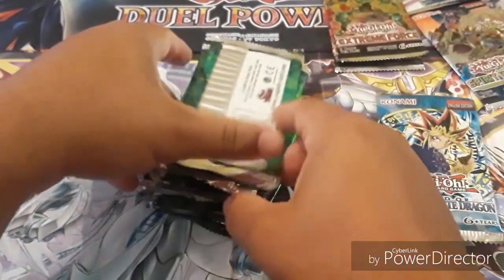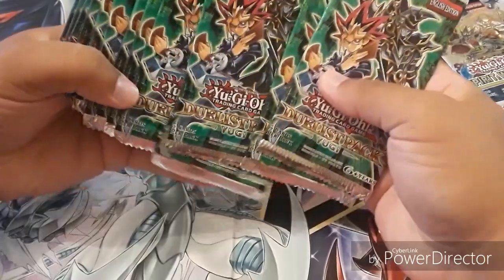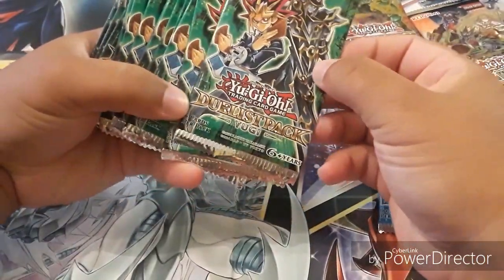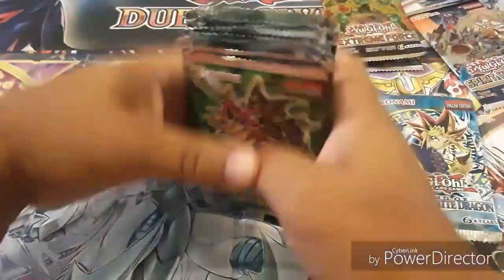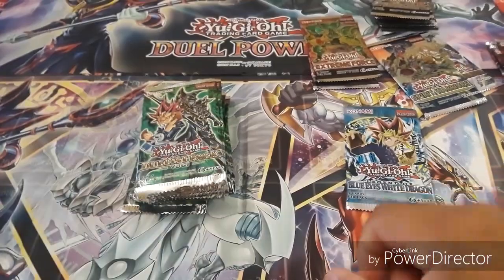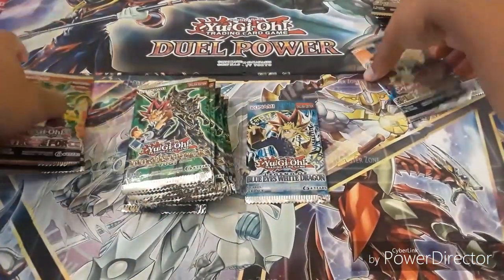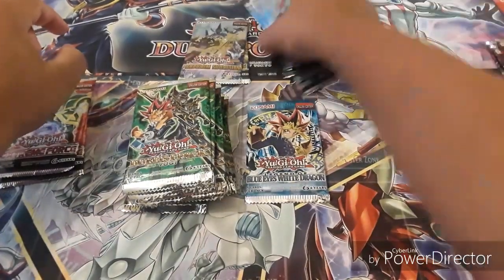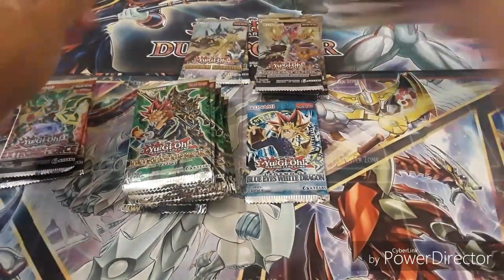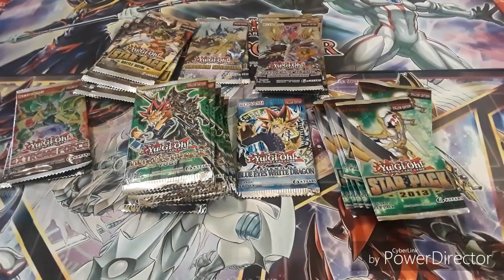I'm separating them really quick. Over here I think all these are the same — these are five-card packs. Duelist Pack Yugi: one, two, three, four, five, six, seven, eight, nine, ten, eleven, twelve, thirteen, fourteen, fifteen of those. And like I said, I paid thirty dollars for this — it's not bad. There's a bunch of packs here, this video might take a long time to open.